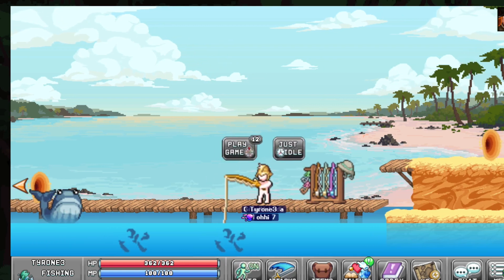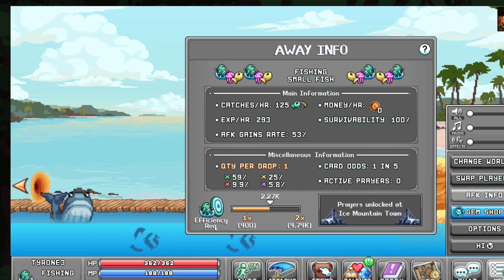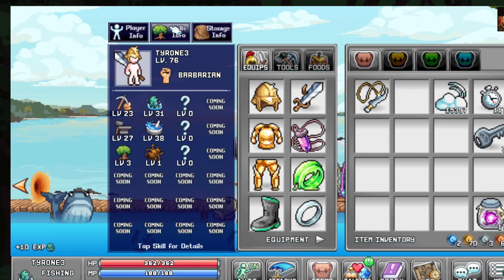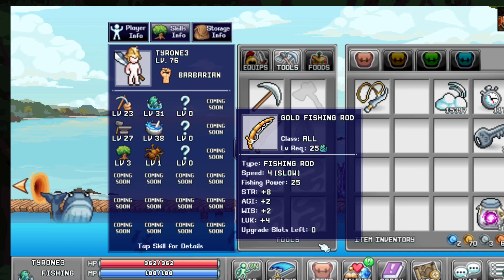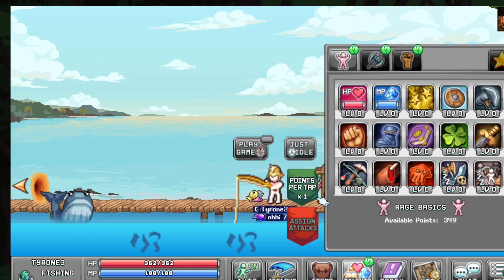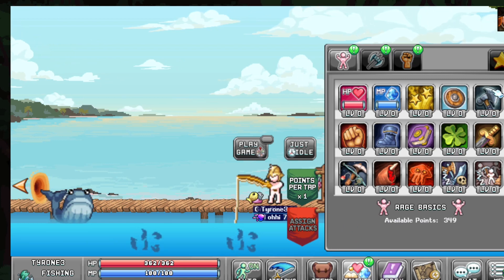I'm going to hit auto fish and show you the default with no skills active. Right now I'm sitting at 125 fishing power. This is due to the amount of strength I have, my fishing ability, and my tools — I've only got the gold fishing rod because I'm not a high enough level. Just based on those factors you can still get a decent amount of fishing.